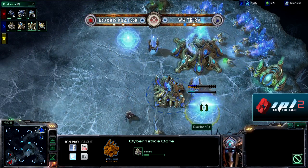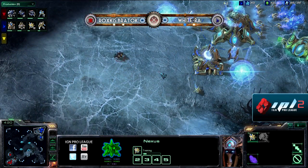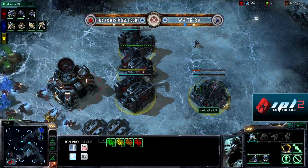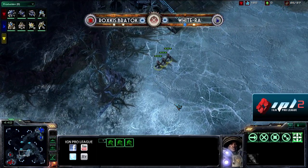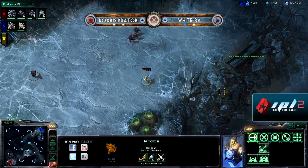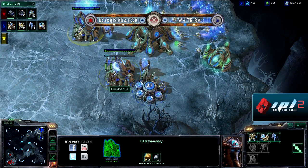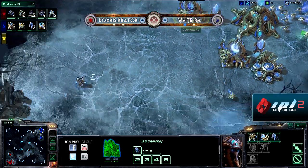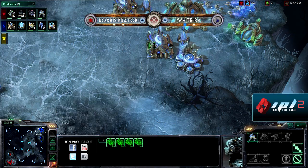White Raw is going up to two gateways and a cybernetic core, and his expansion is just about to finish. Braddock sees it finishing and notes the super early expansion. His answer is to slap down three more racks — four racks following the Gasless is a very common build on this map. He's powering out Marines and taking control of the Zelenaga tower. White Raw's Warpgate tech is just now starting to be researched, leaving him a little vulnerable right now.